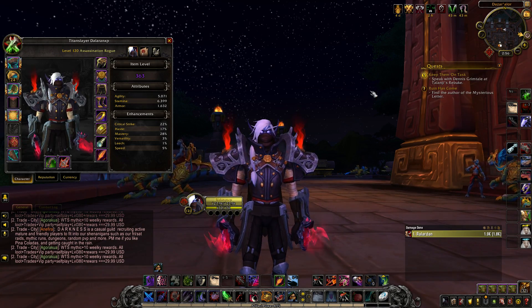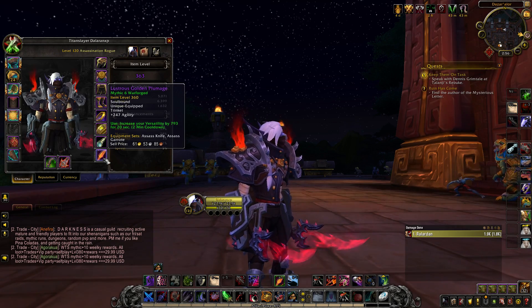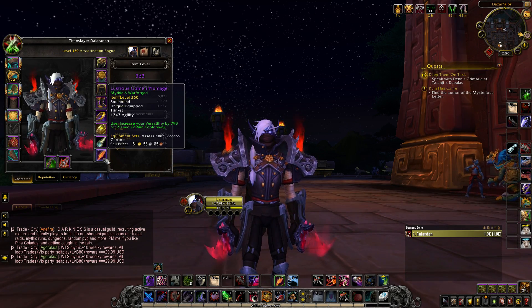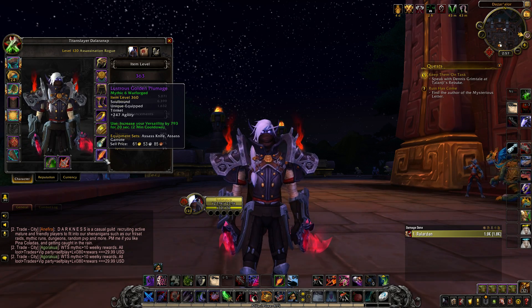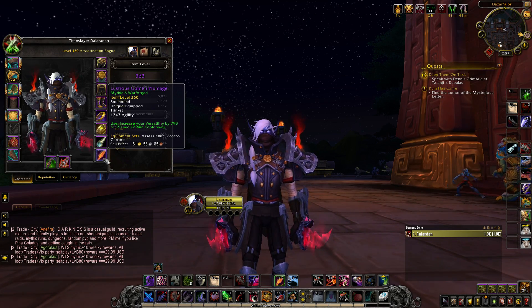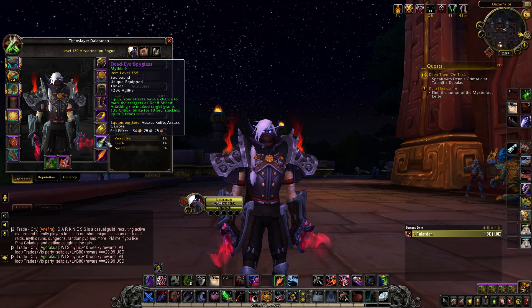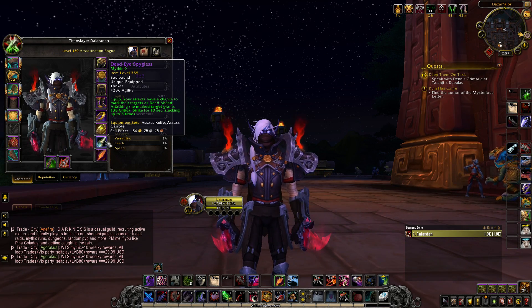For trinkets, I found two that I like though there are multiple options. I really like the Lustrous Golden Plumage from King's Rest — a very powerful trinket with agility and a versatility effect that lines up really well with Vendetta. Increasing versatility in the opener for burst and AoE situations can be extremely effective. Another trinket I like is Dead-Eye Spyglass: your attacks have a chance to mark the target, and the more you hit it the more crit you build, generating more combo points and damage in both single target and AoE.